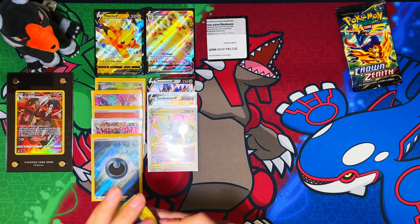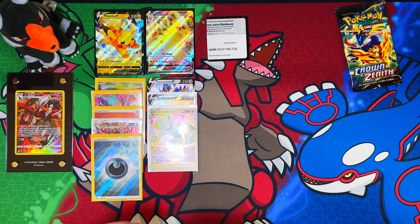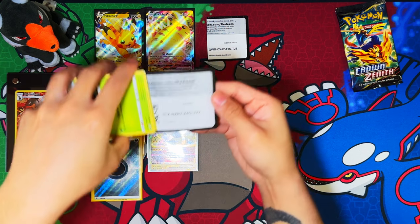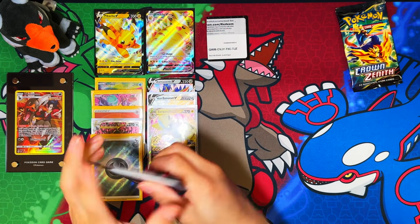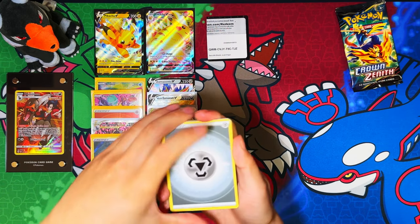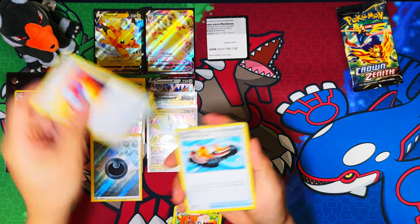Two packs left. I am happy with these two boxes, really happy — secret rare and two special gallery artworks. Switch, Exeggcutor — all right, final pack guys!